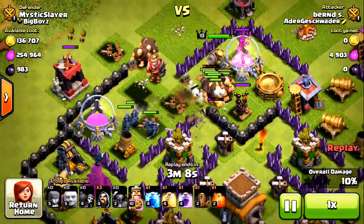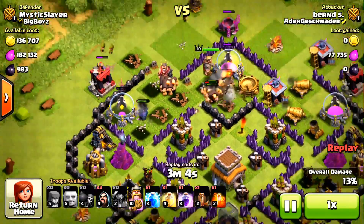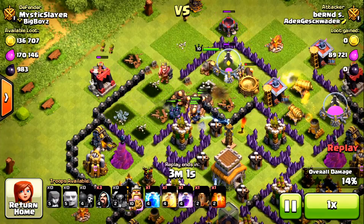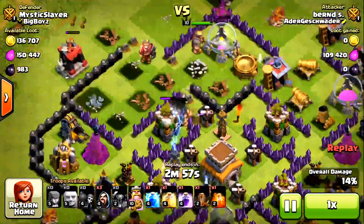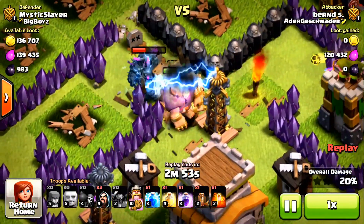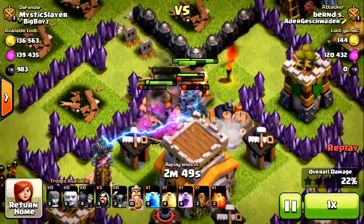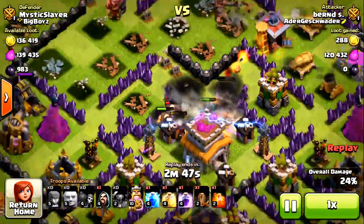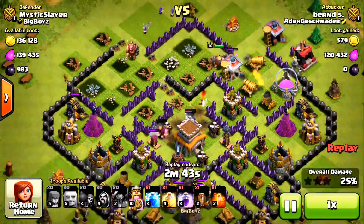His PEKKAs went to one side then joined the giants again, and they're going into a corner. Now look at this — two giant bombs go off. Almost all his giants are gone, and his PEKKAs are gonna get taken out by the Tesla towers pretty soon.